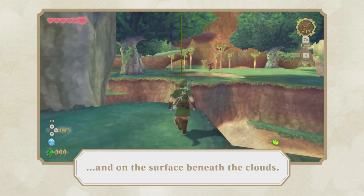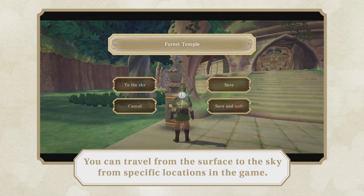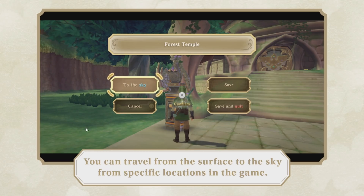And then we get this shot of Faron Woods — nothing really special here. The game explains that you can go to the sky with save statues. The UI here does look kind of small, at least compared to the original game, and it's probably not helped by the fact that the game is not taking up the full screen here — it's taking up just this border so they can put text on the bottom and have this big white space on the outside.